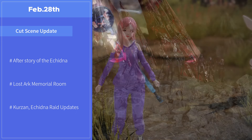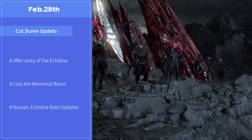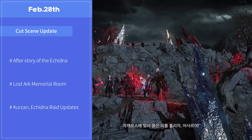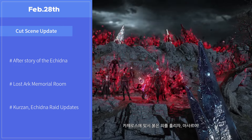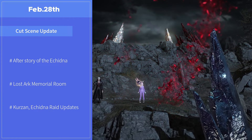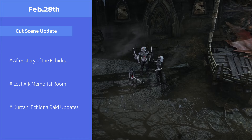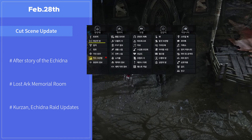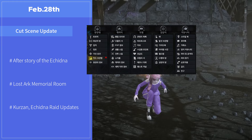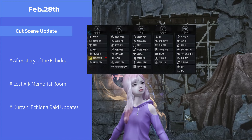Also, for players who like the stories, new story cutscenes from the Echidna Kruzan were added to the Memorial Room. 55 story cutscenes of Kruzan and 10 Echidna cutscenes were added in this update, so you can now replay the scenes whenever you want. The Memorial Room can be found on the game menu — clicking it, you can enter and open cutscenes by interacting with the memory book.